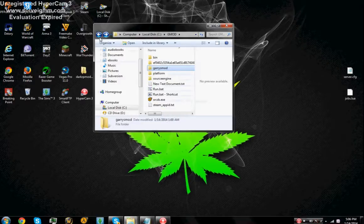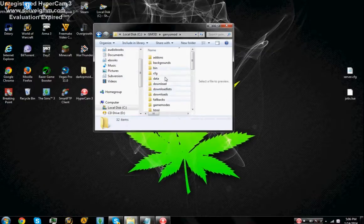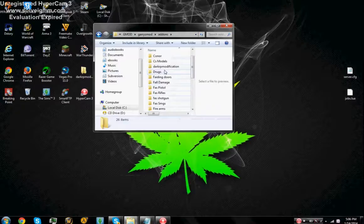Then get your DarkRP modification folder and cut that. Go to gmod, go to addons, and paste it in here. This is where you can edit all your jobs and stuff.